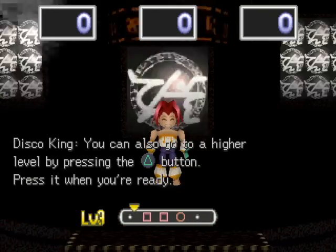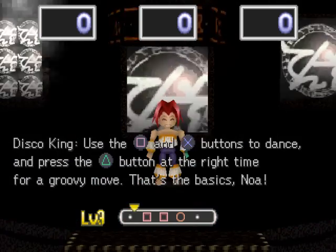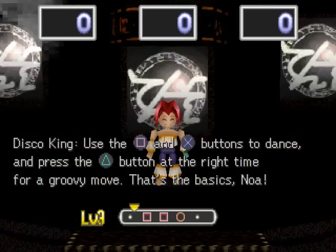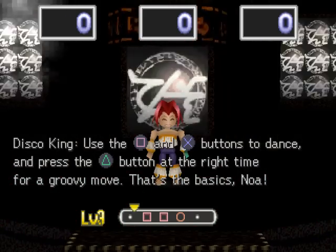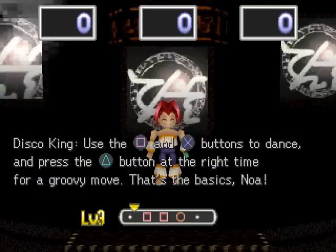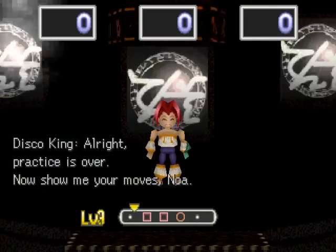'You can also go to a higher level by pressing the triangle button. Press it when you're ready. Use the square and X buttons to dance' — well, I'm pretty sure that means circle. 'And press the triangle button at the right time for a groovy move. That's the basics, Noah. Practice is over. Now show me your moves, Noah.'